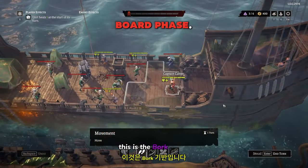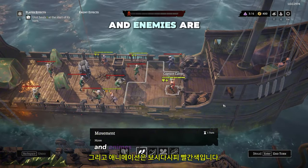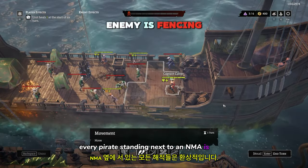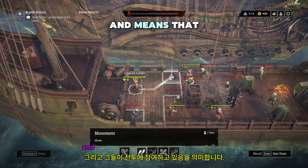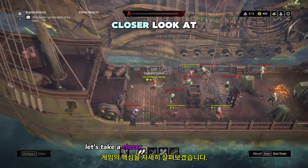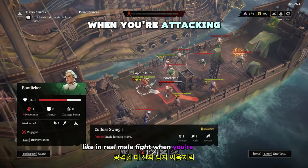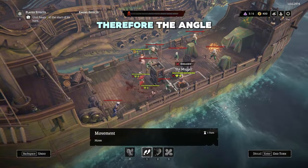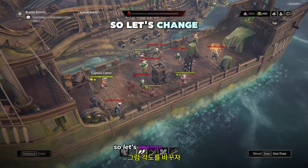This is the board phase. Your pirates are the ones with the green health bars and enemies are in red. Every pirate standing next to an enemy is fencing, which reflects the dynamic nature of the scene and means that they are engaged in combat. Like in real medieval combat, when you're attacking, you advance forward while your enemy parries and retreats. Therefore, the angle of attack is really important. So let's change the angle.